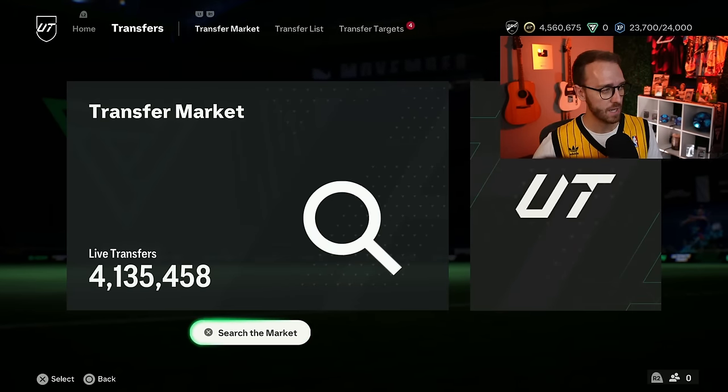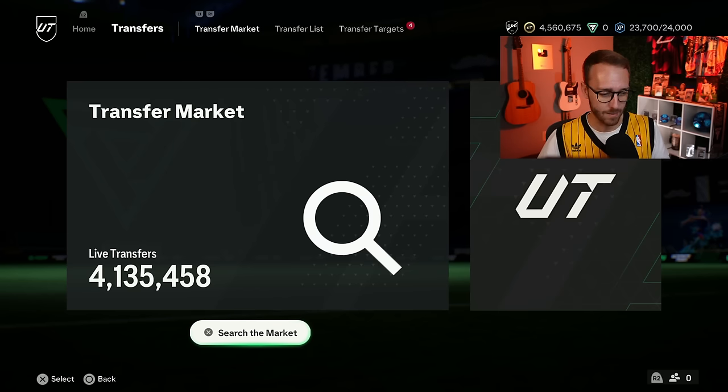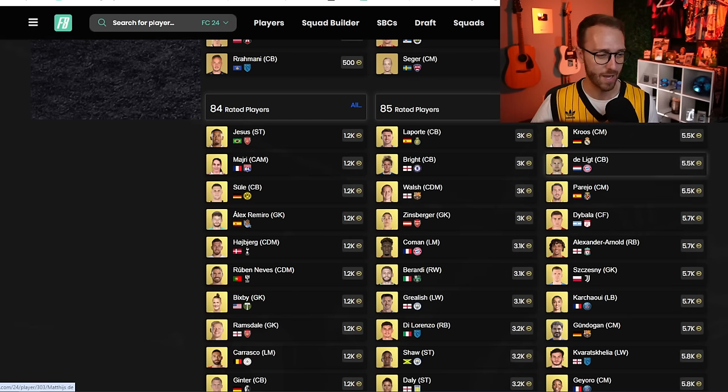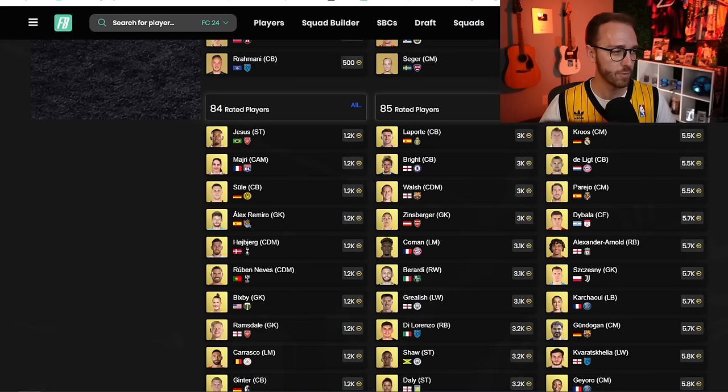I bet during Team of the Season, fodder does better. During the big promos this year — think back to the Thunderstruck promo, think to Team of the Year — fodder did go up. Team of the Year, fodder was the highest it had been all year. Remember 89s at like 40-something thousand coins? It's going to happen again during Team of the Season. Some of this fodder is probably going to go up because there's going to be a lot of hype, a lot of people on the game, and a lot of SBCs to be crafting. So that's something to watch in the next couple of weeks.